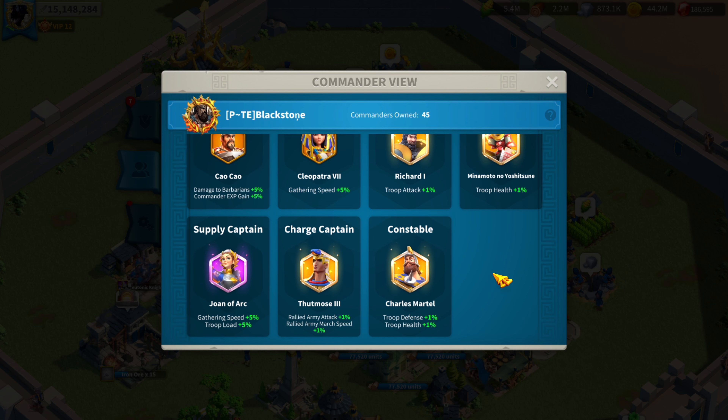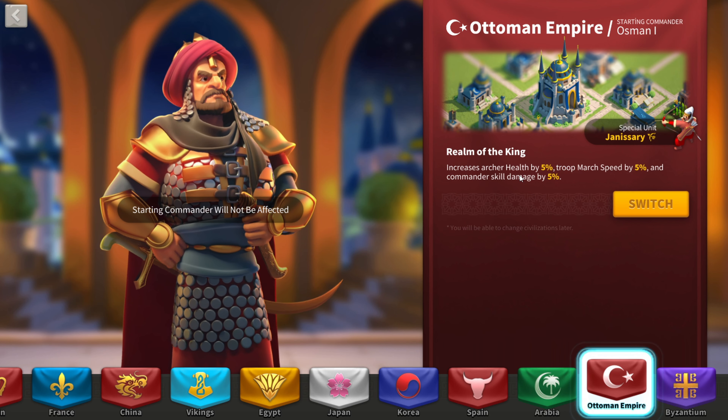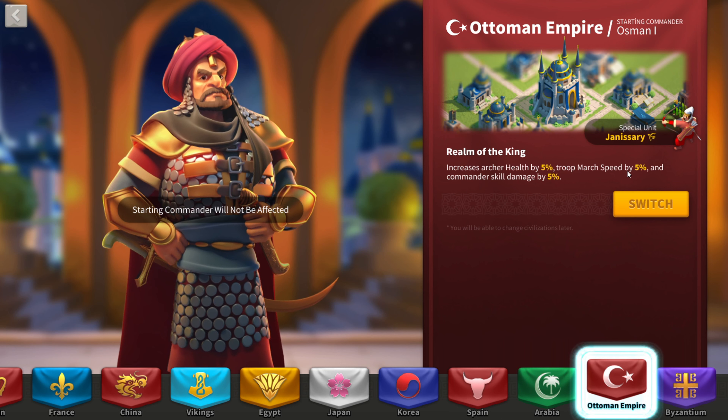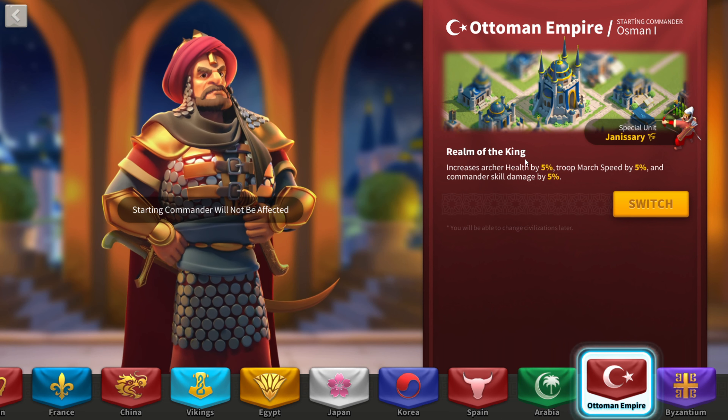As expected, his civilization is Ottoman Empire. If you're a high spender in Rise of Kingdoms, Ottoman Empire is going to be amazing for you, because not only does it give archer health 5% — so important since he is launching archer rallies — it also gives universal troop march speed by 5%, meaning cavalry and infantry also benefit. And most importantly, increased skill damage by 5%, which is also universal. Ottoman Empire is a great civilization, especially if you're a high spender or a kraken like Blackstone.